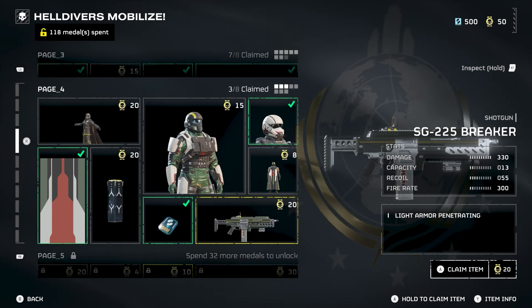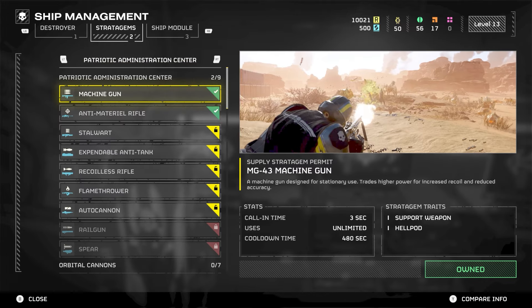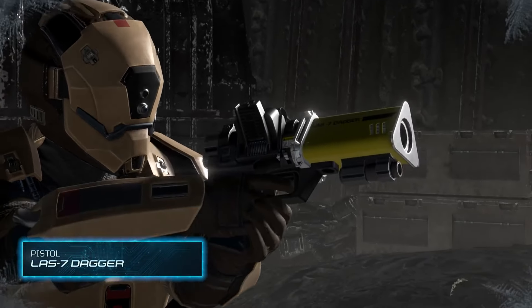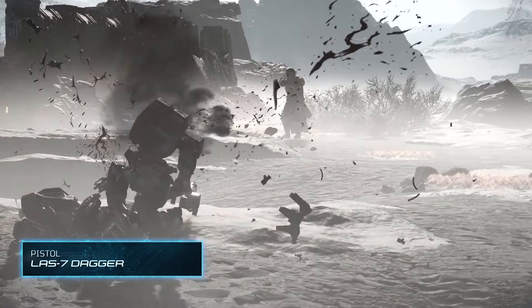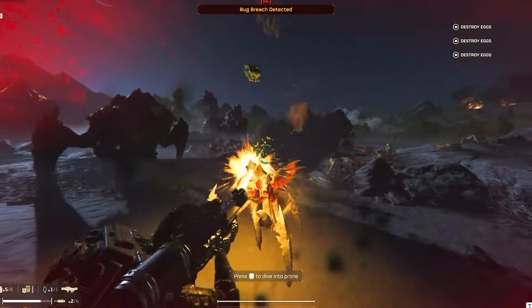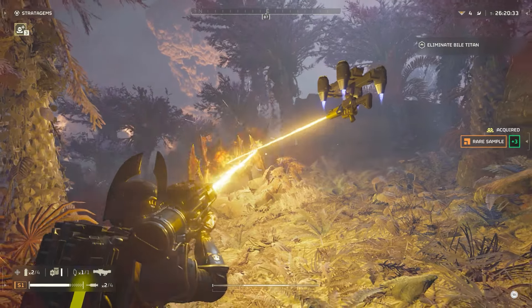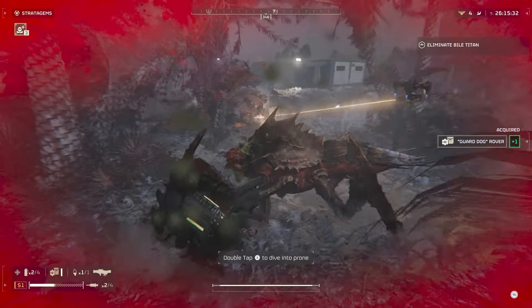The Arc-12 Blitzer could be another indication that more electrically resistant armor could be showcased in the upcoming warbond. In addition to those three primary weapons, there was also a secondary weapon mentioned: the LAS-7 Dagger Pistol. The LAS-7 Dagger will be an energy-based sidearm that fires a laser similar to guns like the Laser Cannon. While it will most likely not be as powerful as other firearms, it will likely be a weapon without ammunition, which could help when your primary runs out.